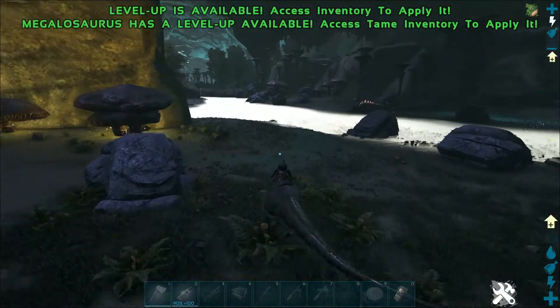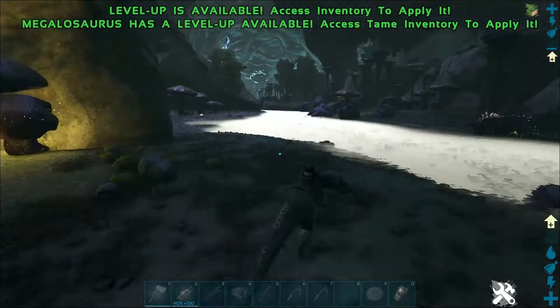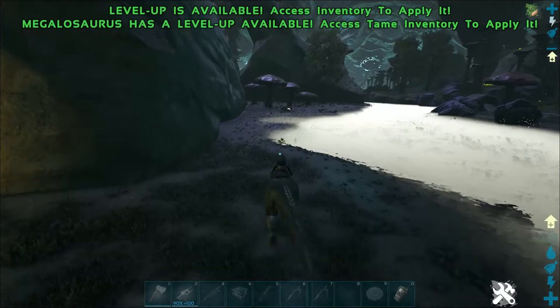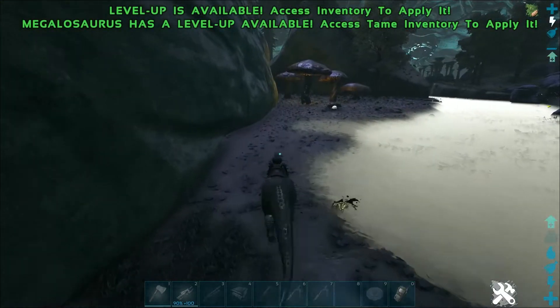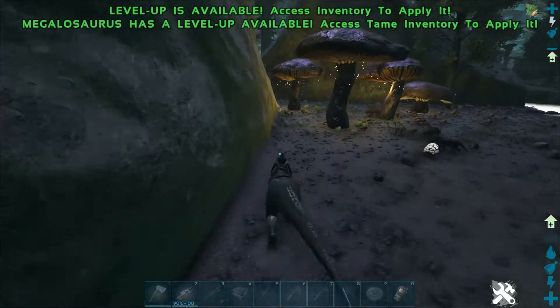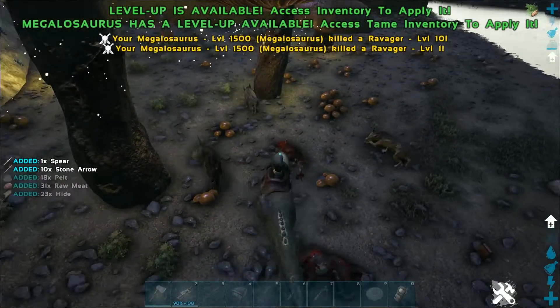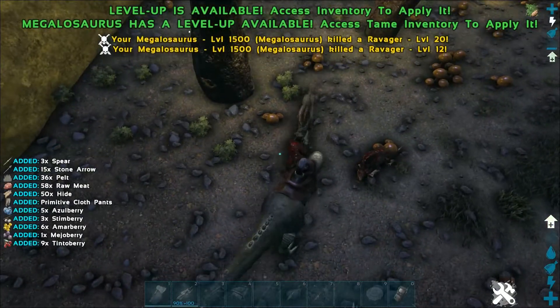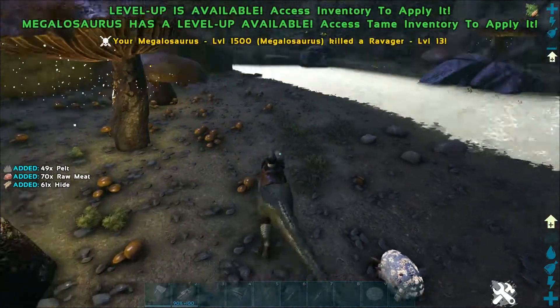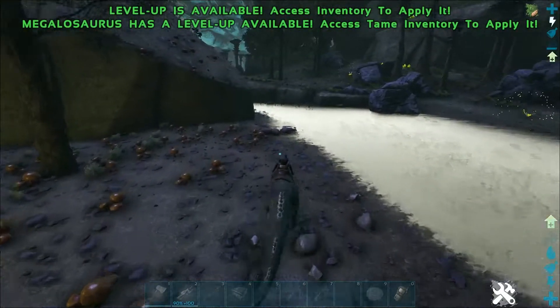Another good thing about this method is that crabs respawn along this lake very, very quickly. You can kill the crabs, and if you leave the render for five minutes, a whole new lake full of crabs will spawn. It's a great method because the crabs are constantly spawning in massive numbers along this whole lake area.